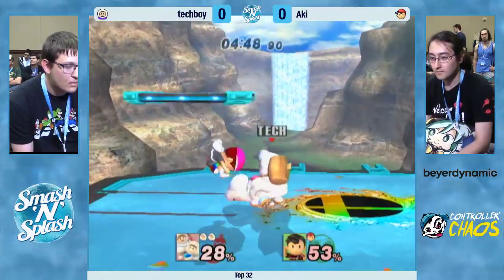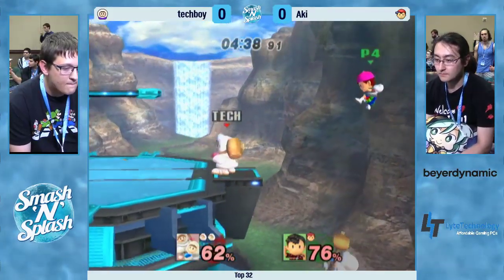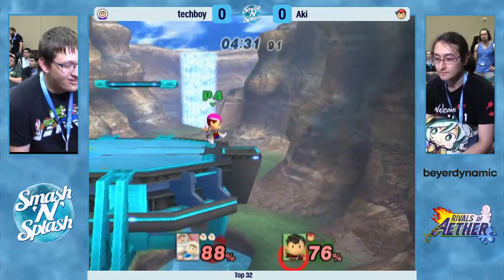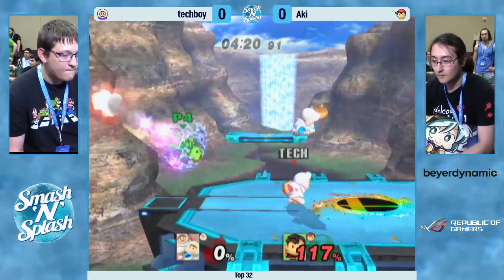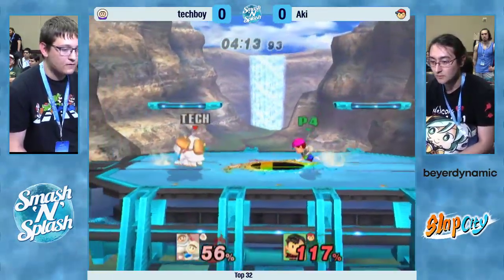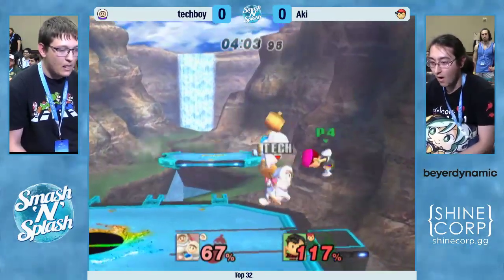Look at the damage Tech Boy is able to pile on with double aerials — he goes for the forward air, gets the re-grab, and does it again. At low percent it works as somewhat of a tech-chase mix-up. Aki throws Ness toward Nana — you should not be doing that — but the PK Fire interrupts the up B. Nice job by ICs to interrupt that so Nana doesn't end up saving Popo. Tech Boy still has a nice lead. Has ICs maybe just found a way to claw back into this game? Nana almost finished him there.